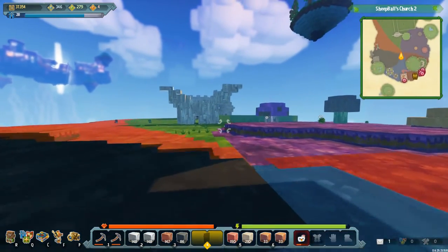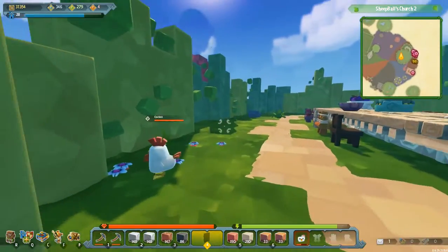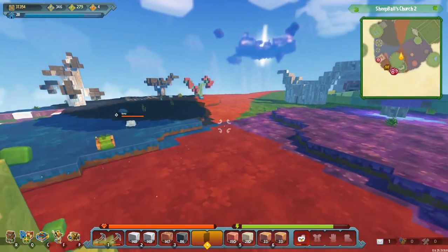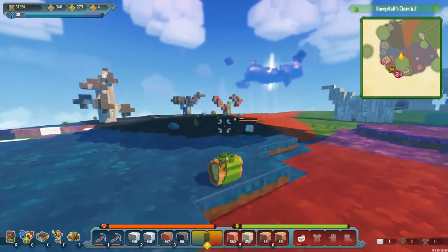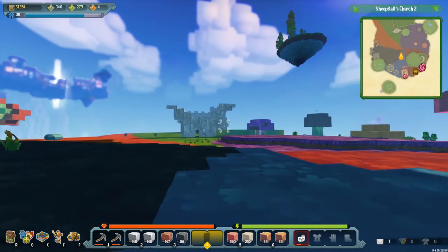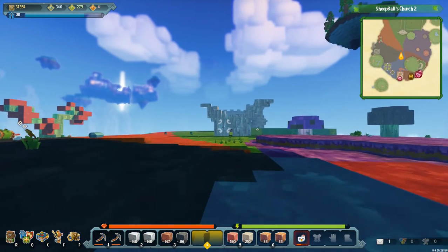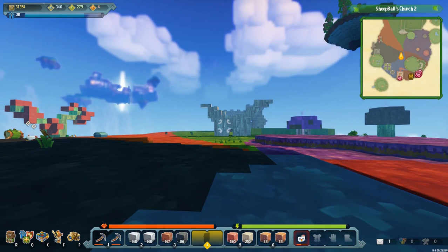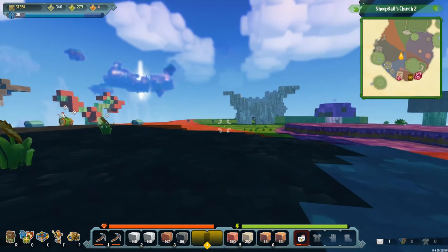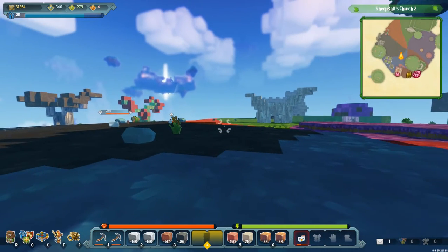Hello everybody and welcome back to Sky Saga Alpha 6. This is it — this is the last episode of Sky Saga Alpha 6 because we are moving on. It is time to move over to Sky Saga Alpha 7 as of next week. So this episode I'm going to finish up as much of this as I possibly can. This week is a very big week for me, so unfortunately I'm probably not going to get this anywhere near as finished as I would like. But hopefully I will actually finally release this thing and you guys can come over and have a bit of a look at it.